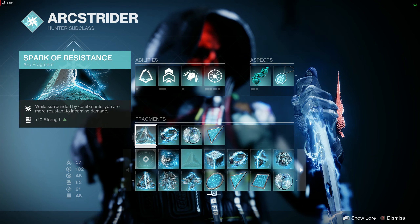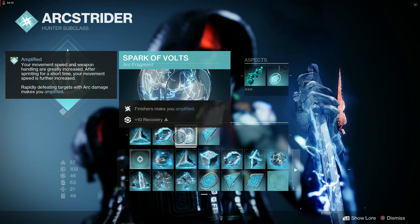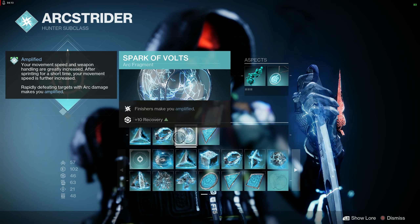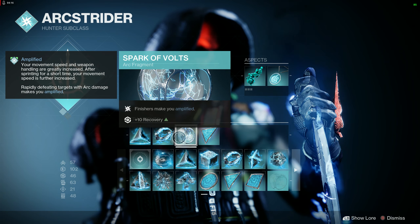Spark of Shock — your arc grenades jolt targets. It's minus 10 Discipline but it makes grenades pretty lethal since you're jolting targets that weren't killed by the initial grenade hit. Spark of Volts — finishers make you Amplified, which feeds into being consistently Amplified, plus 10 Recovery. For the last slot I like Spark of Amplitude — rapidly defeating targets while Amplified creates an Orb of Power. I like creating Orbs of Power for my team.